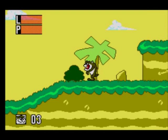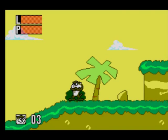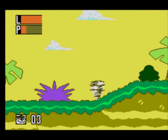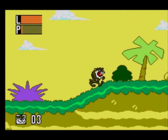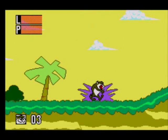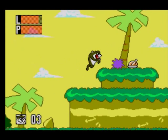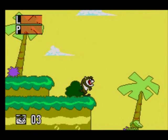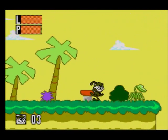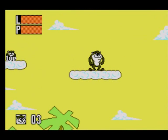The two gauges in the top left: the top one is your life — that's L — and the P is the power. You can only spin for as long as there's red in that power gauge. If you jump while spinning you go a bit further, and you need that technique for later on to reach some tricky jumps. Eat the chicken when you can. Spin that thing away — that's a bottomless pit there; if you fall down, instant death. You have to spin those bombs away because if you eat them they hurt.